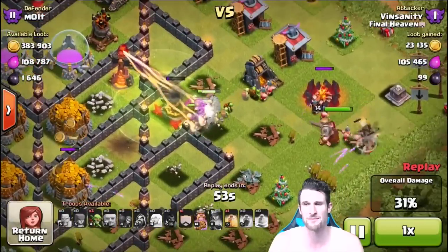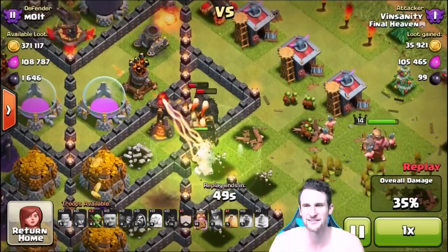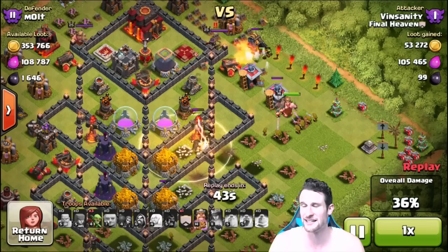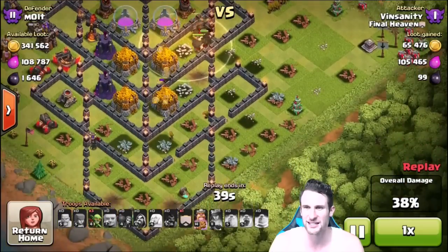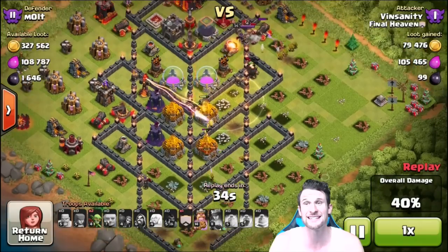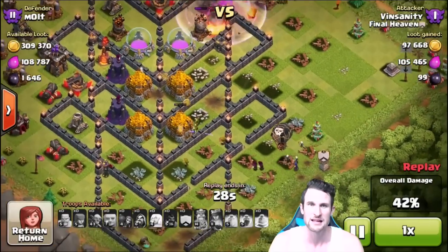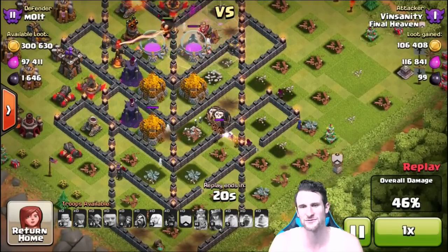He's dropping off these goblins to try and get in to that gold because there's so much of it, but they're like 'we're not messing with that, we're not going inside of that 3D base.' These Giants over here are getting owned by this inferno tower. There's a jump spell for him and the King is heading around the outside with the archers. This guy was actually really lucky that he had his clan castle — if he didn't, he would have been done. He drops it off and gets two wizards and a witch.